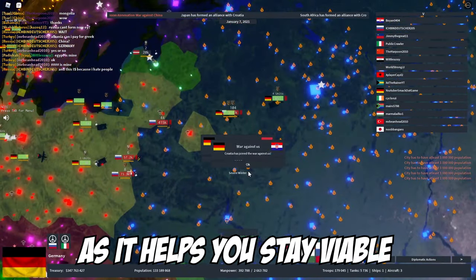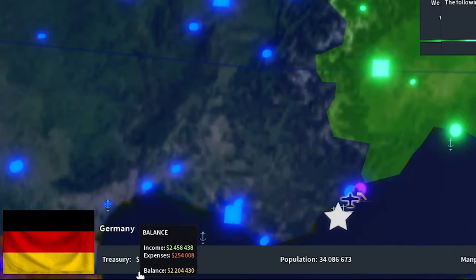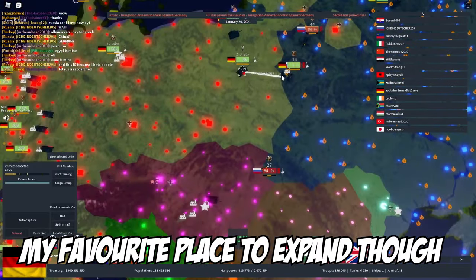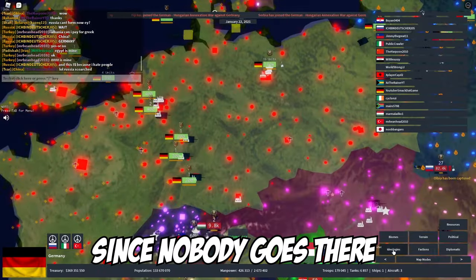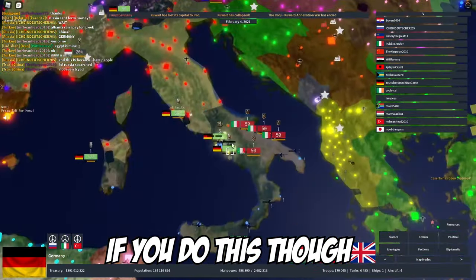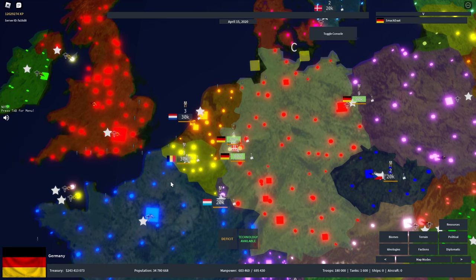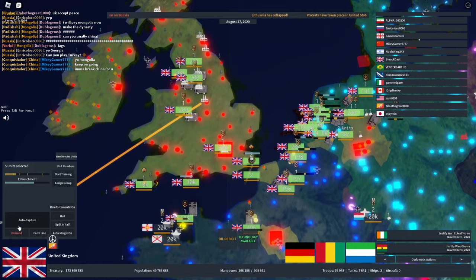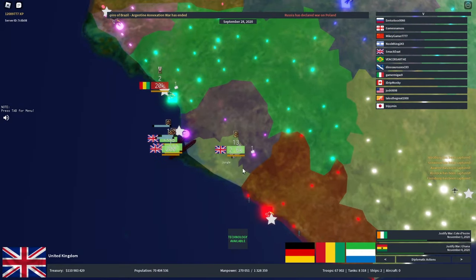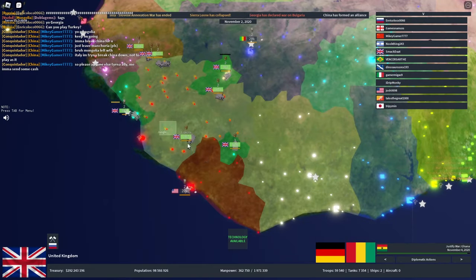My next tip: always expand if you're not a democracy. Expansion is crucial in this game as it helps you stay viable on your server, and annexing a country gives you a default 75 million dollars which can easily fund your wars. My favorite place to expand is West Africa since nobody goes there and you can easily annex the AI with no one to stop you. I also recommend jungle-specializing your tanks with a speed boost, like in this clip where even while fighting Germany and France, I still send 2,000 tanks down to Sierra Leone to be self-reliant on titanium and annex neighbors like Guinea and Liberia.